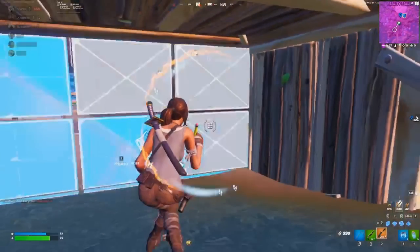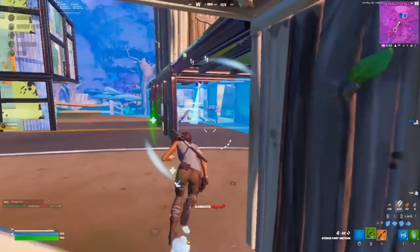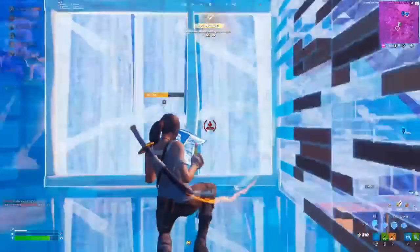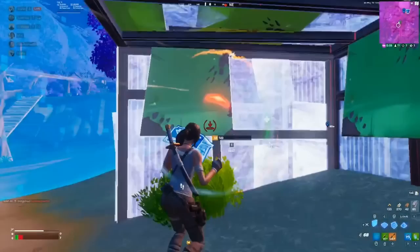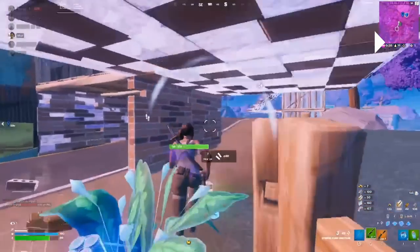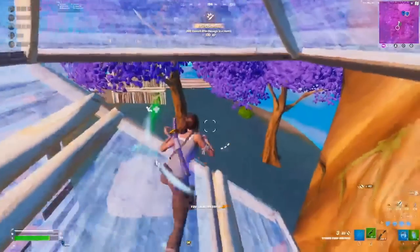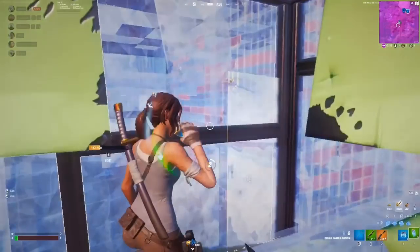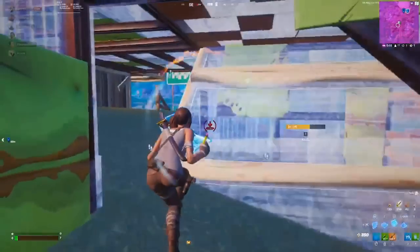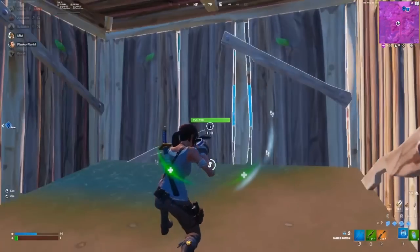Right now the zone is getting pretty close, so you have to start thinking about your rotate. When sliding after the refresh, just turn around and slow down a bit — build behind yourself. Pop one or two minis so you at least have some shield instead of panic-sprinting. Also, at this point you have mats, so you could start looking to get up on players. Higher ground is usually less congested and there'll be fewer players with zero mats cycling in.